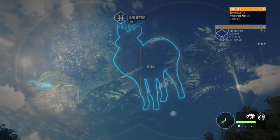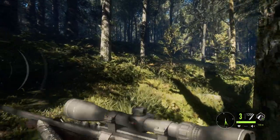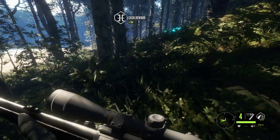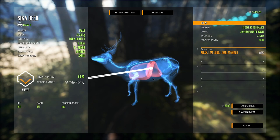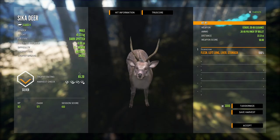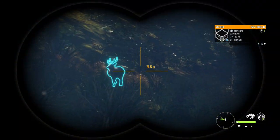We grabbed another Sika with the 30-06 at close range: left lung, liver, stomach — it should be good. As long as you clip something else with the lung, you should be okay. The 30-06 is still more than capable of taking them down, it's just not quite as strong as the 303.